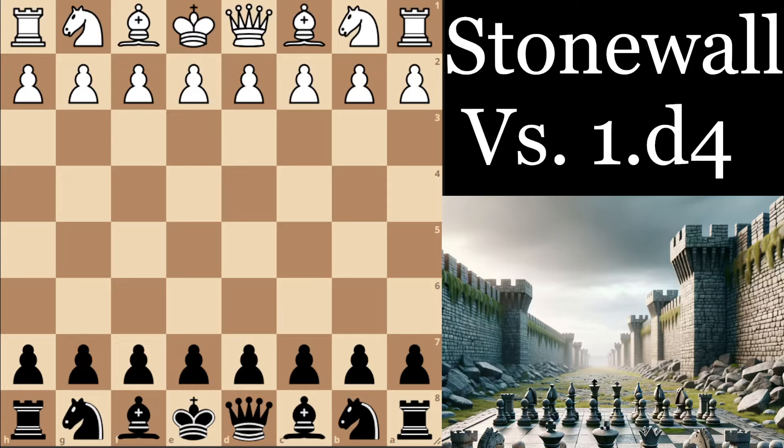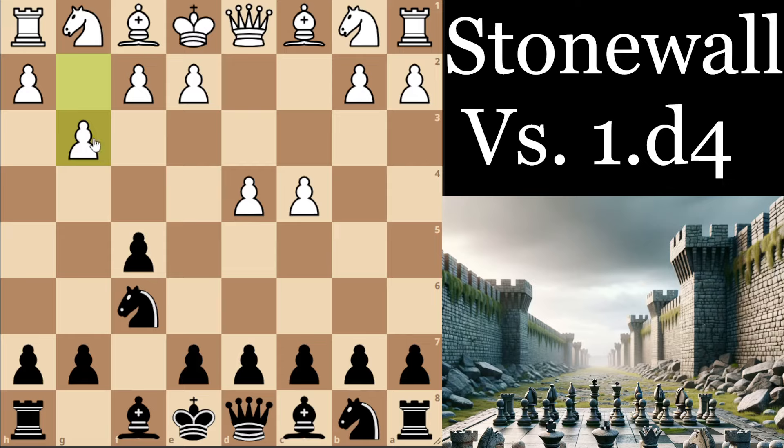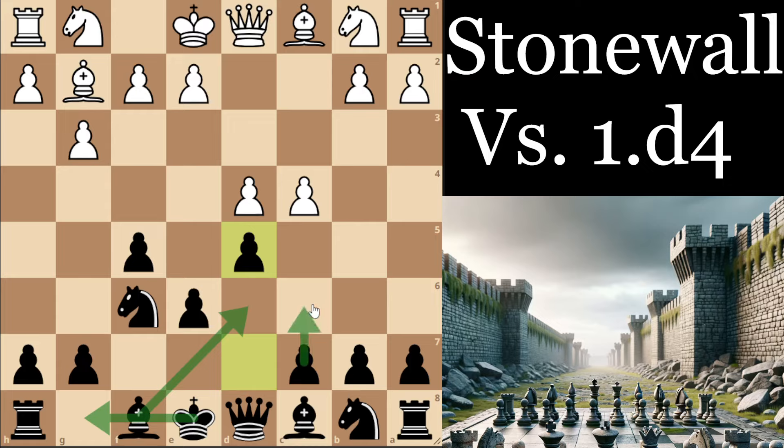Hey there, it's GM Max and today we will be going through a system against 1.d4. Some of you may be coming here from the previous video I did on a creative counterattacking system against 1.e4. It felt natural to also suggest a system against d4, and my suggested system in this two-part training is the Dutch — specifically the Stonewall Dutch. After for example c4, Nf6, and g3, we're playing e6 and then building the Stonewall with d5, followed by moves like Bd6, castles, and c6, just completing this Stonewall formation.